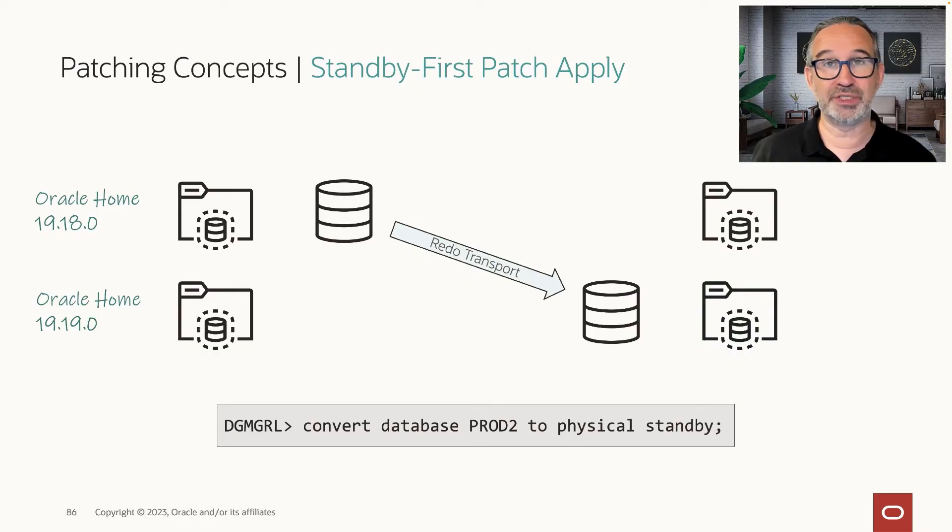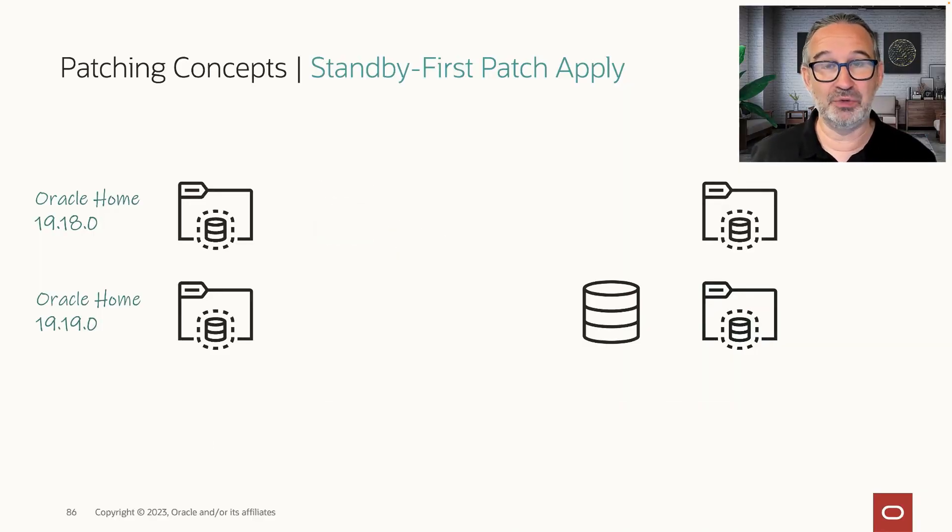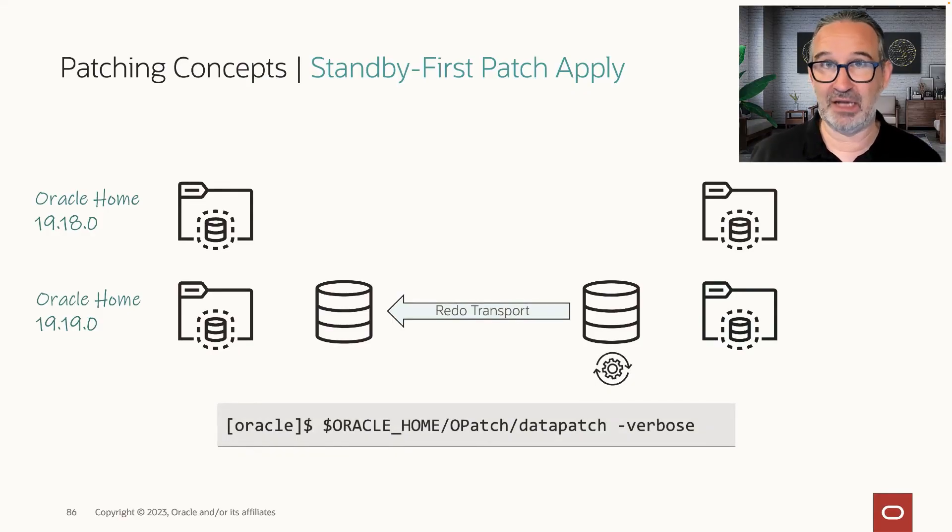So you don't lose disaster recovery capability — it's all safe. But if I want to use the standby for the actual patching: the standby is now at 1919 but has no datapatch knowledge. So I switchover to prod2, which is my standby. Then I stop the new standby — which was my production before — start it in the 1919 home as well, enable redo transport, and run datapatch for both on the live instance.